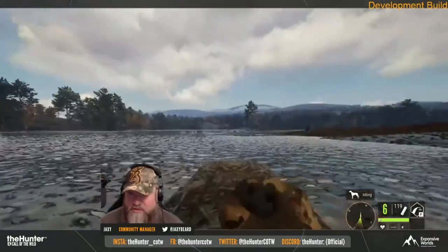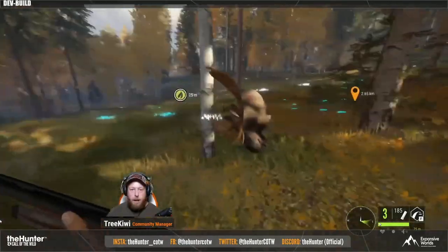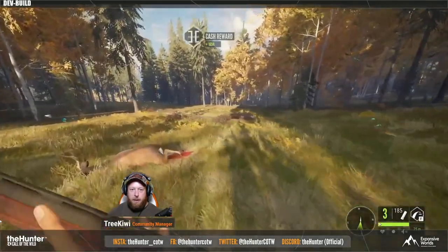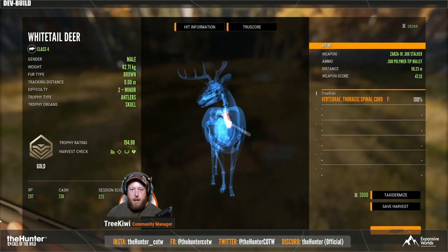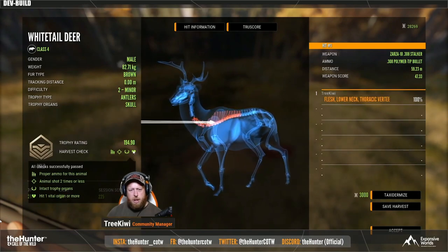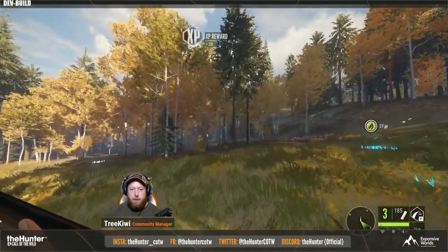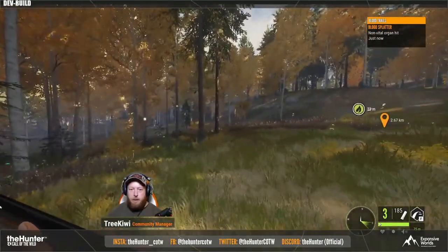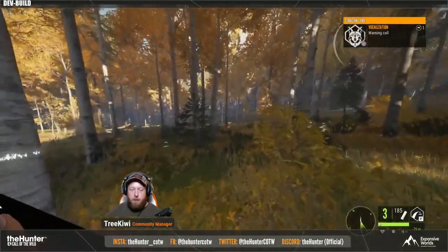Revontuli Coast comes with 19 species. Most of them, I believe 12, are birds or ducks. We have whitetail deer, moose, brown bear, Eurasian lynx, Canadian geese, and mallards — those are the six species coming from other maps. Then we're going to have Capercaillie, Willow Ptarmigan, Rock Ptarmigan, Black Grouse, Hazel Grouse, Tufted Duck, Goldeneye Duck, Eurasian Teal, Eurasian Wigeon, Greylag Goose, Taiga Bean Goose, Mountain Hare, and Raccoon Dogs. So three goose species — super exciting. We have never had a map with 19 species before, so this is unprecedented.